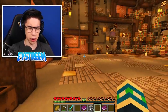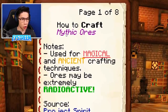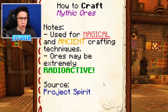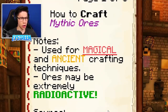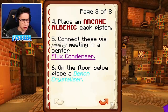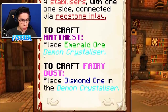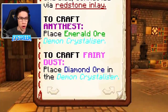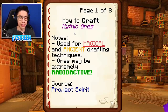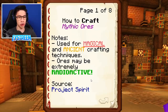How to craft Mythic Ores. Notes: Used for magical and ancient crafting techniques. Ores may be extremely radioactive. Source: Project Spirit. Magical and ancient ores - maybe that's what Amethyst is. Amethyst is a type of gem, so perhaps that's a Mythic Ore? Wait, let's have a look through these instructions and see if there's any hints here. To craft Amethyst, you place Emerald Ore. And to craft Fairy Dust, you place Diamond Ore. So this machine is to craft some sort of machine to make Mythic Ores, which will allow us to get our Fairy Dust and our Amethyst - the two things we're currently missing to craft the Dragon Elytra.